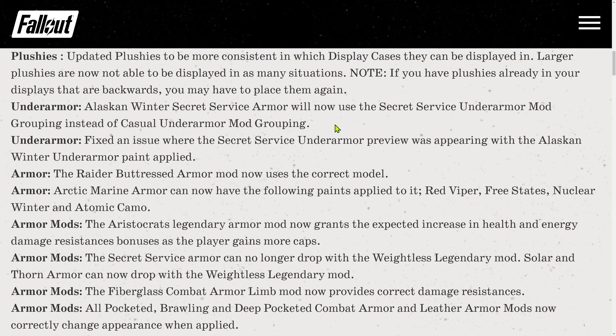Under armor: the Alaskan Winter Secret Service under armor now uses the correct mod grouping instead of the casual under armor mod grouping. Also fixed an issue where the Secret Service under armor preview was appearing with the Alaskan Winter armor paint applied.